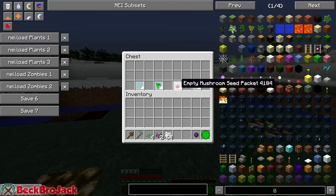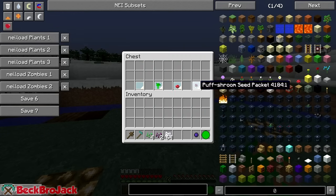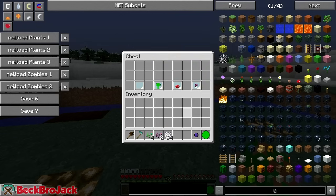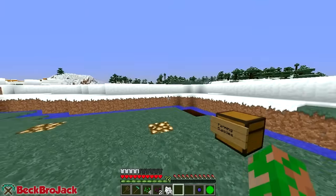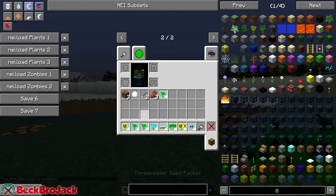We also have the mushroom seed packets, which is just a mushroom combined with the empty seed packet, and then this is just the basic shroom plant. The shroom pod combined with the empty mushroom seed packet gives you the basic shroom. That's just the basic plants I wanted to get out of the way - now let's go into our first round of plants.